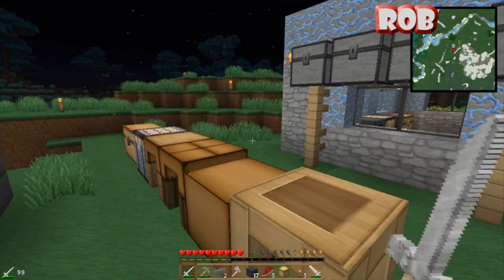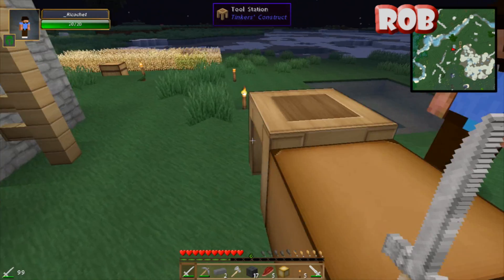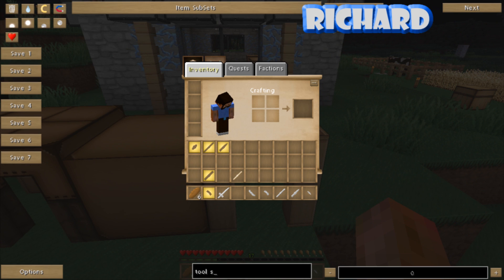So let's make an axe. Once we've got an axe we can... Tool station... I wonder if there's a next grade up from the tool station? I can't remember. I last did this in Hexit.